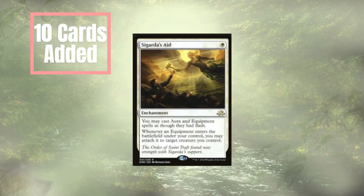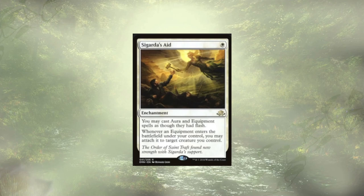With that being said, we have 10 cards to add in. We're going to start off with Sagarda's Aid, which is going to let us cast all of our auras and equipments at flash speed. When an equipment ETBs, it's going to auto-equip onto a creature. This is going to speed us up a ton — it's a great turn one play for us.